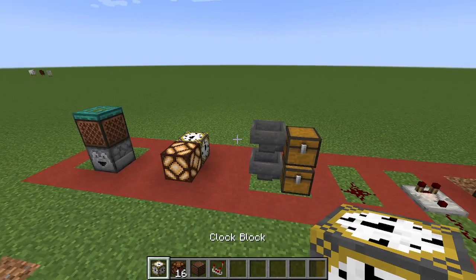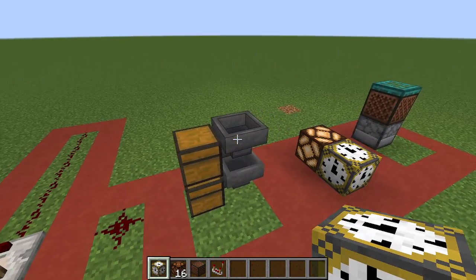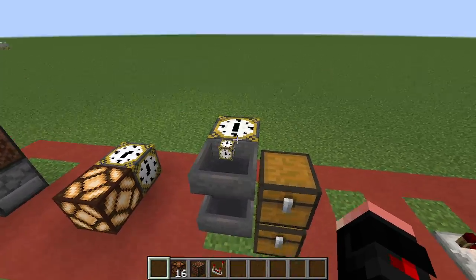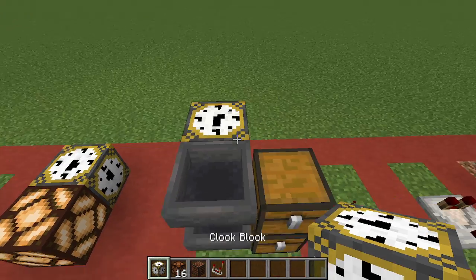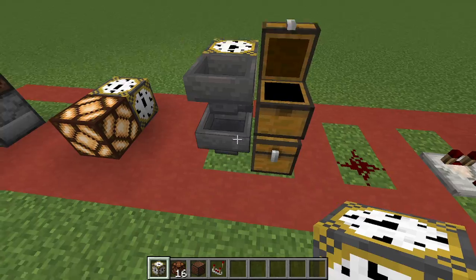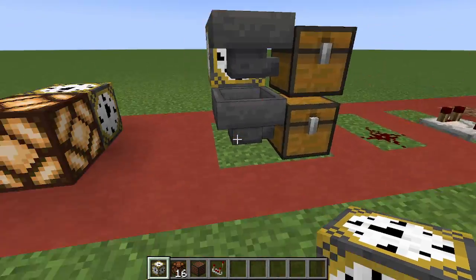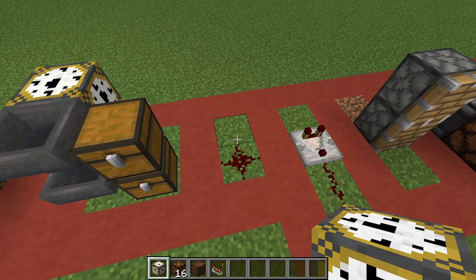Next up I'm going to show you how it reacts with hoppers. If I throw this down it'll act as a literal redstone block, and if I put it in, it'll go to the bottom one because of physics. It's been a while since I did a redstone video.